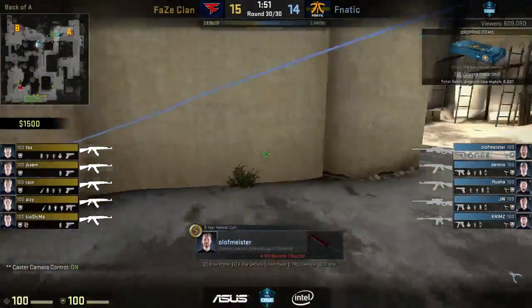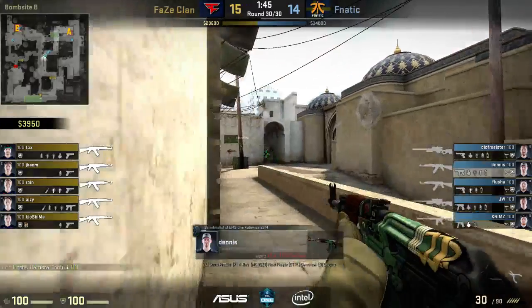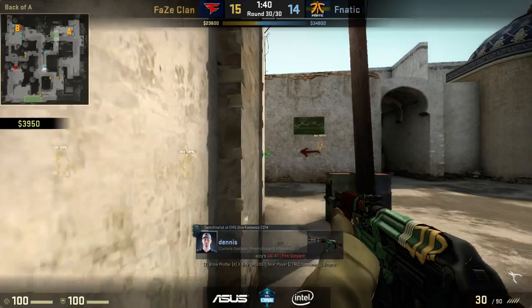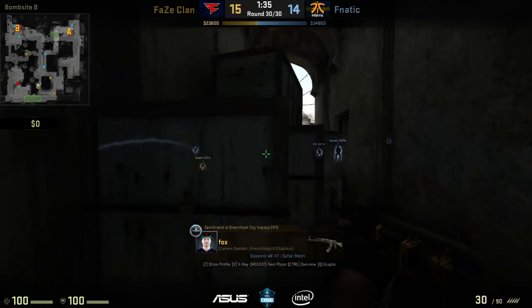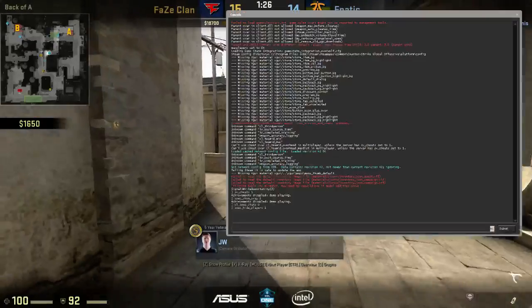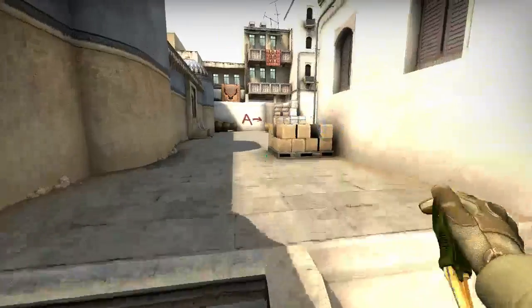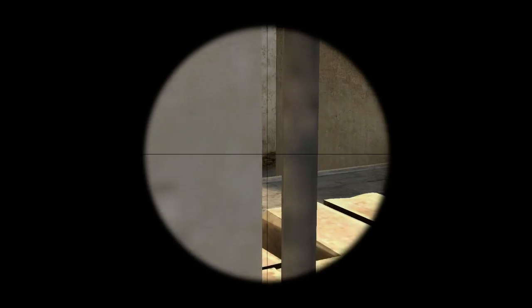There are also more extreme measures you can take to make the stream more calm. For example, 'spec_height_players 1' removes the player HUD — now I can only see how many people are alive at the top of the screen on the radar. The screen is much clearer, and you can still hear the casters talking. Another one is 'co_draw_only_death_notices 1', which removes everything except the death notice. You can still have the casters talk and still use tab and the queue.